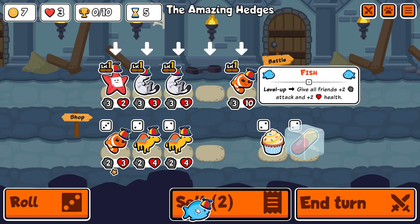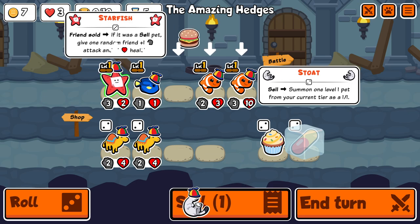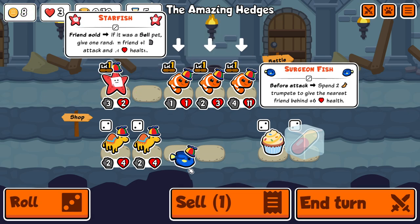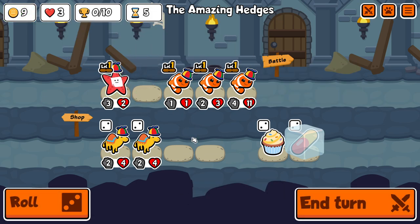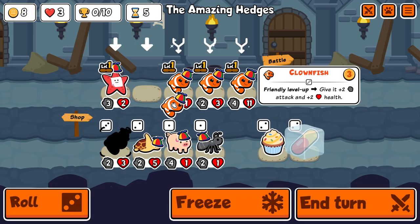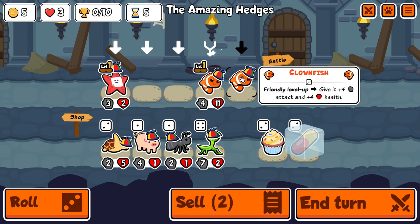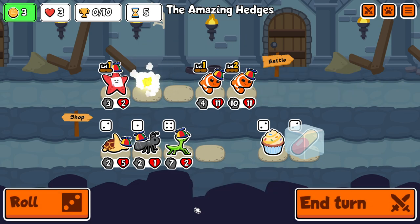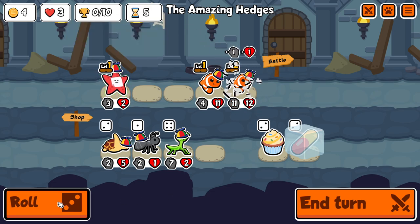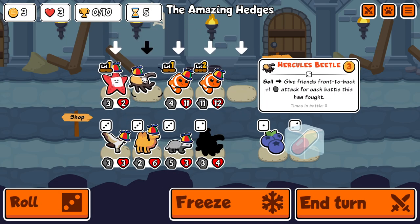I also take the starfish here and I get a second clownfish, which means when I sell the stoats I'll get a little bit of buffs. I actually get the third clownfish from the stoat, and I had thought about trying to do five clownfish in this weekly. I'm sure it's possible but I decided I would rather just level them up and try to get some other kind of build going.